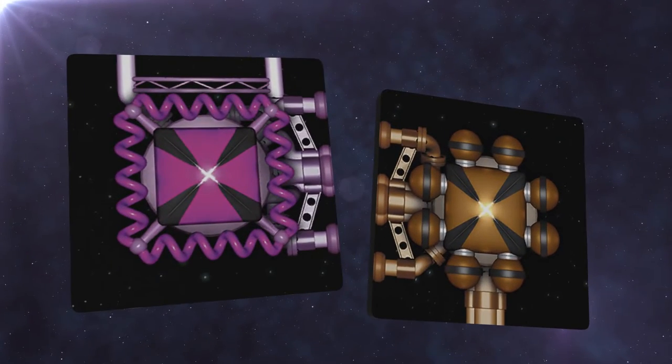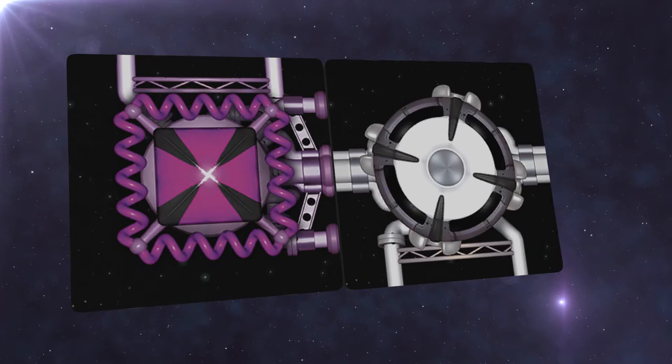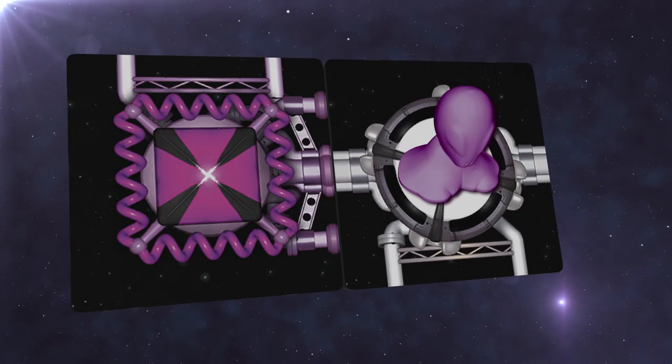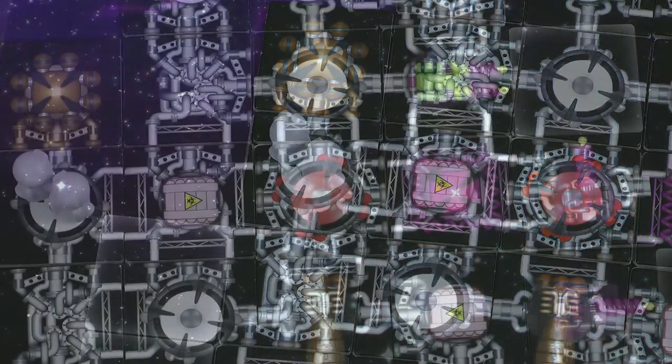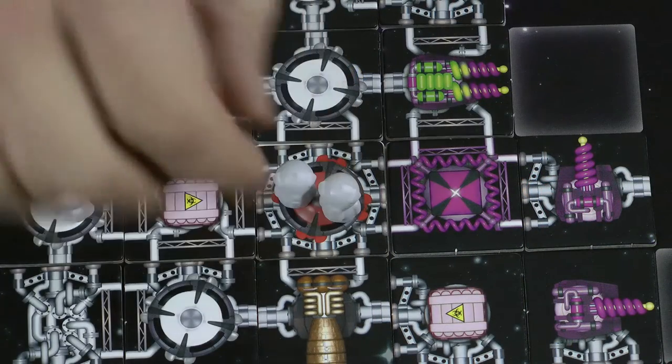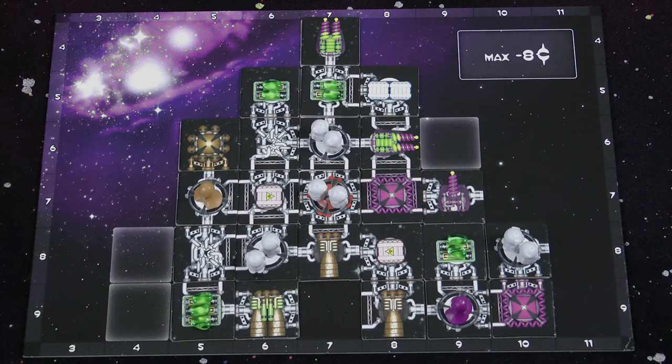From the first video, there were a couple of components I said I'd explain later. These are special life support systems for aliens, and in order to work they need to be attached directly to a cabin. This makes that cabin habitable by one alien of the corresponding color. When you place your crew onto your ship you don't have to use the life support system — you could add a brown alien to a crew cabin, or instead just place two human crew as normal. Note that the pilot cabin at the middle of your ship must always have two humans in it, and your ship cannot have more than one alien of each color.